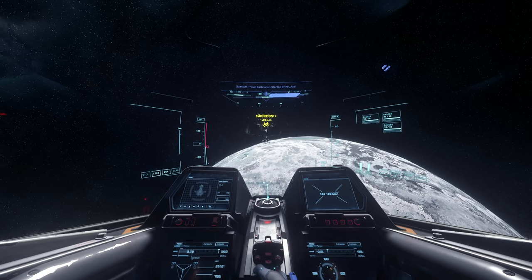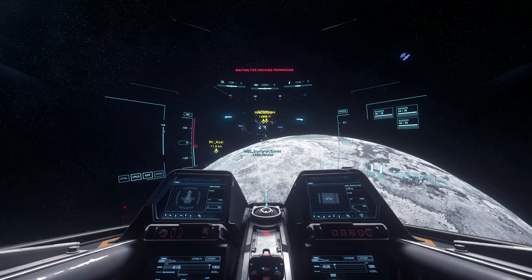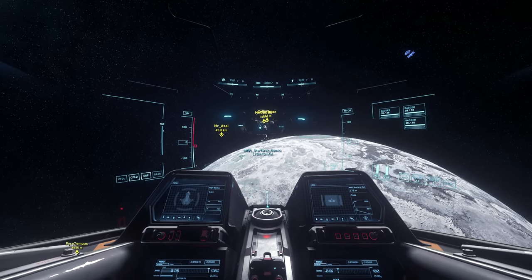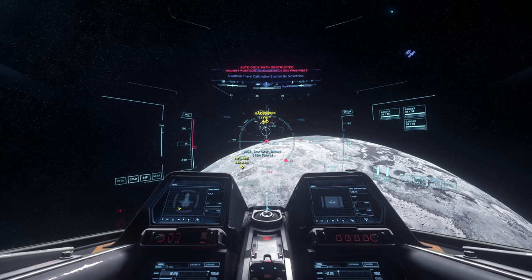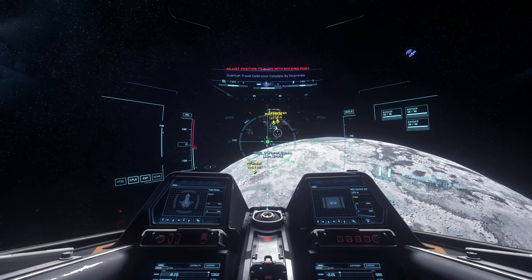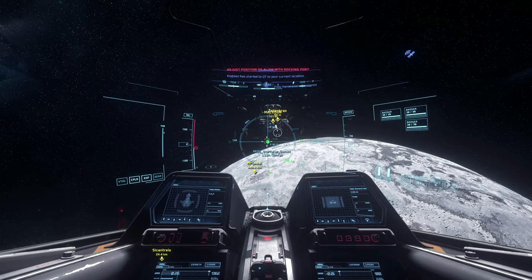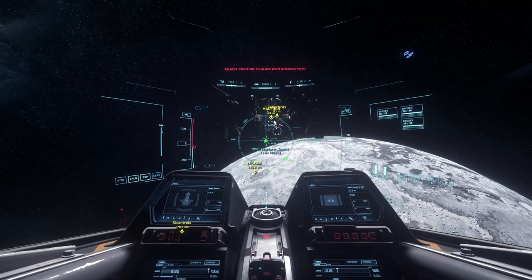Once you've lined up, go ahead and target the Starfarer, then hit N to initiate a docking request. They've approved the docking request. Now move in until you start seeing some green — at that point just hit N one time. At first the articulating ball was red, and then it turned green. As soon as it turned green, I just hit N one time.